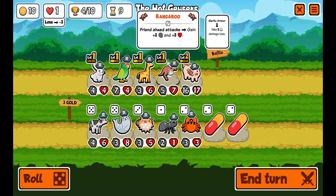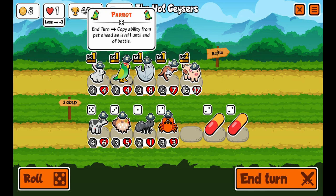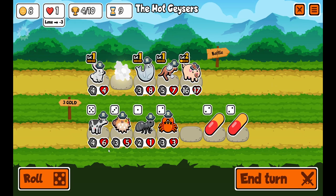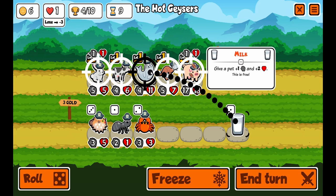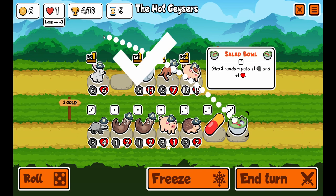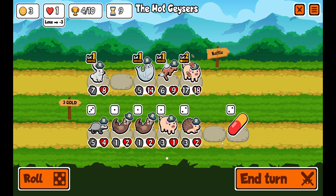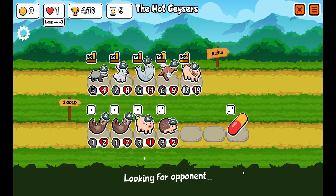I'm going to give the milk to the seal. Now I can sell the cow and buy a salad bowl — that's going to give some pets food. All these options kind of suck, but I'll buy a badger and put him last. I need more garlic for the pig because the pig doesn't even need extra damage.